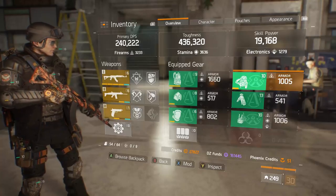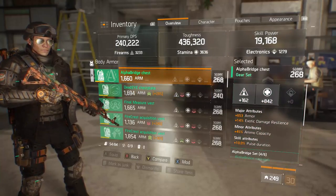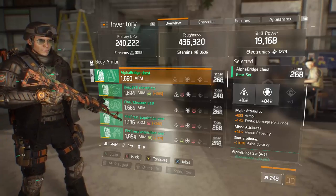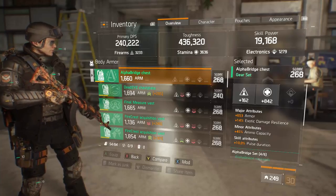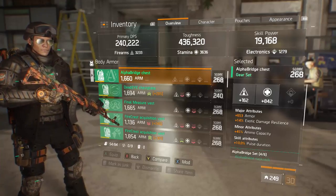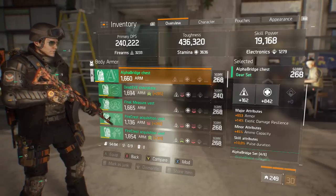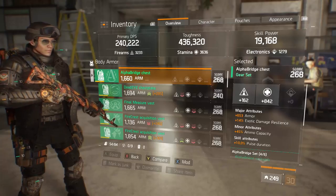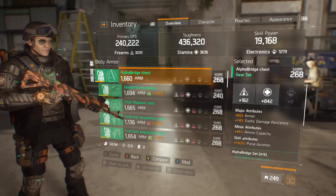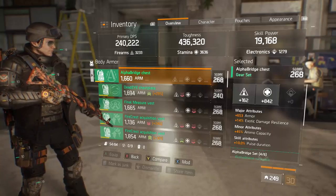Talking about my Alpha Bridge chest piece: great armor roll, great EDR roll. The EDR paired with Final Measure is important because the bonus EDR gives is not linear — after 50%, every percentage means more. Having 14 on top gives me 64 total between the chest piece and two-piece Final Measure, meaning I'm really extra protected. If you just have 50%, there are still mechanisms to drop you with a sticky bomb. Having at least one piece of exotic damage resilience on top of the two Final Measure is a really solid way to go.